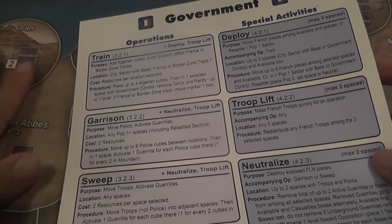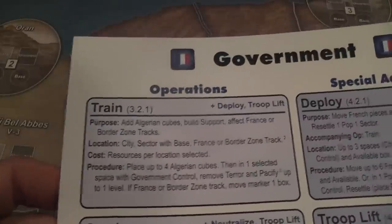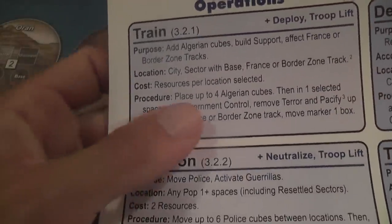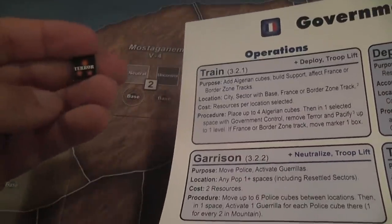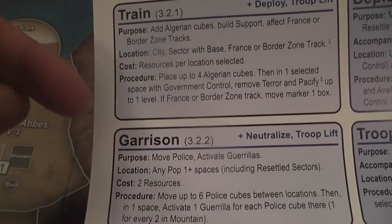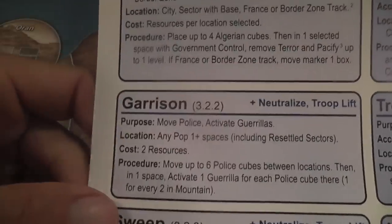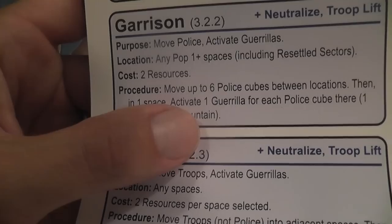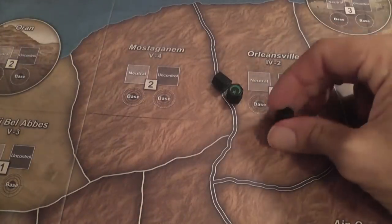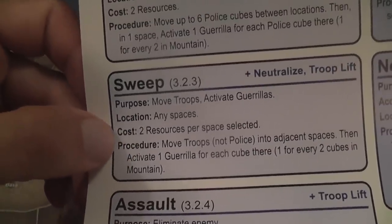They come together during gameplay — trust me, they will feel very cohesive and logically connected once you're actually implementing these activities on the board. Let's look at the government actions. Train, because you need cubes — it allows you to place four Algerian cubes, remove terror, and pacify, improving the population's opinion towards the government by one level. You can also improve your border zone track. Garrison lets you move up to six police cubes between locations and activate guerrillas — activating turns them from underground to active, making them easier to target. Sweep is very similar but based on troops instead of police, and of course these actions have a cost in resources.